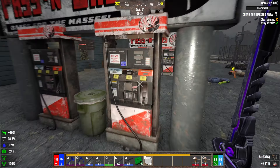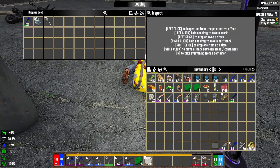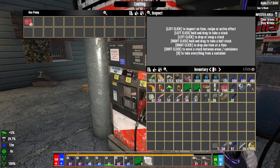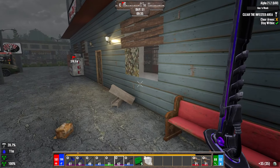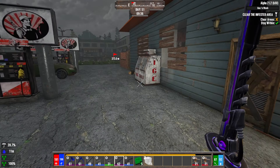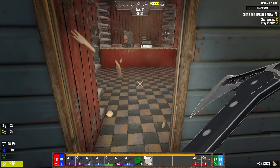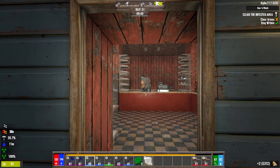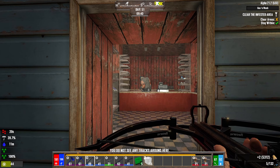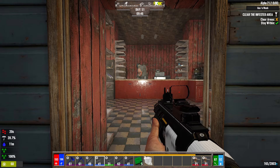We will take those repair kits. Let's head inside the good old Gas and Wash. Oh my gosh, there's just a demolisher there. Let me pull out my new guns — I'm really intrigued by this shotgun so we're definitely gonna test that out today.